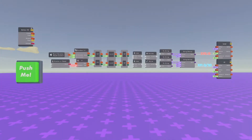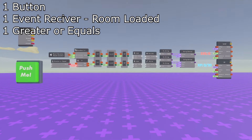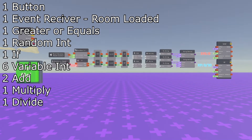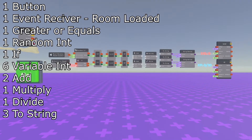These are all the chips you need. You need a button, an event receiver set to room loaded, a greater than or equal to chip, a random int chip, an if chip, six variable integer chips, two add chips, a multiply and a divide chip, three two-string chips, two string format chips, and two text.